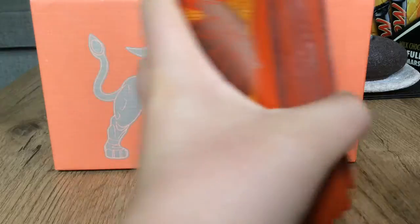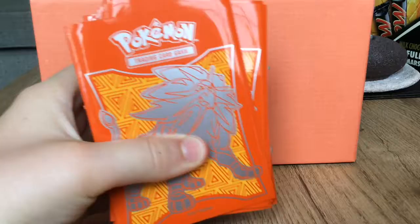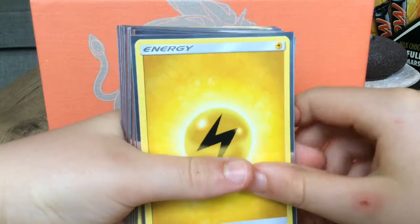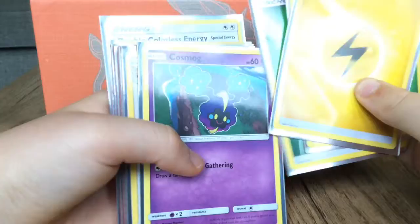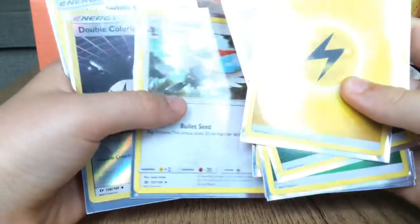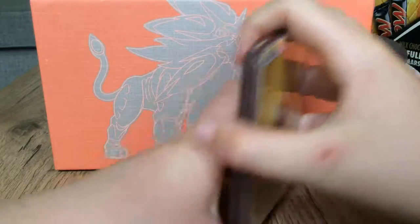They're all sleeved in the Solgaleo sleeves that you get in the Sun and Moon elite trainer box, which is the background for this video. Starting with my deck, we have: Lightning energy, Unnested Leaf energy, another one, a Cosmog, a Stout Band, a Herdier, a Lillipup, Metal energy, Trumbeak, Double Colorless energy, Holofoil, and another Double Colorless energy.